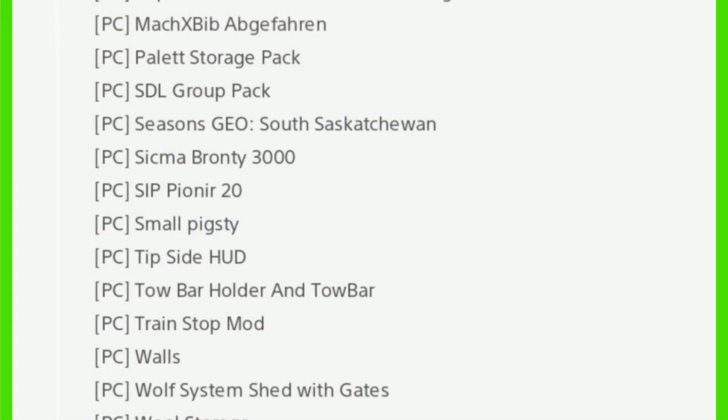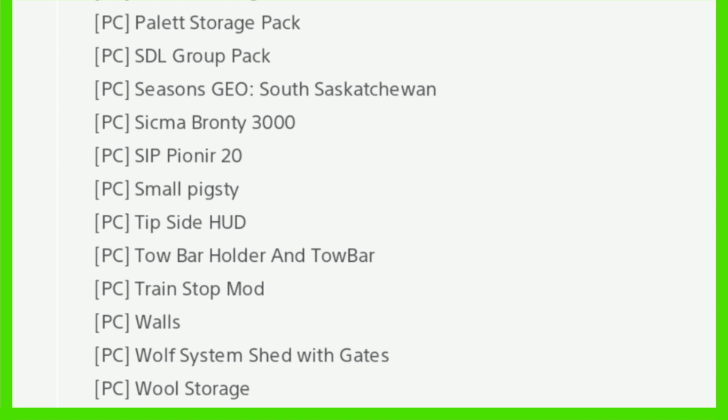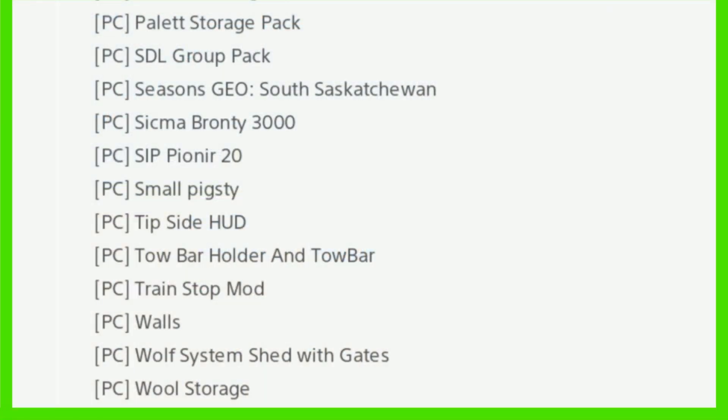Also new back in is the Mac Axe X Bib, the Abjifaran storage pack, the SDL Group, Seasons Geo, Safe as catch you on the Siga Bounty 3000. New in is the SIP Pioneer 20.